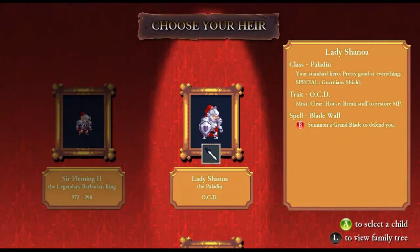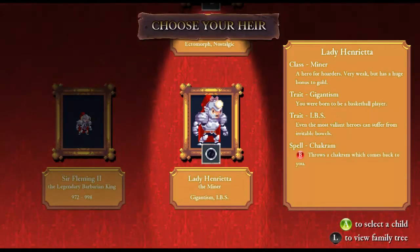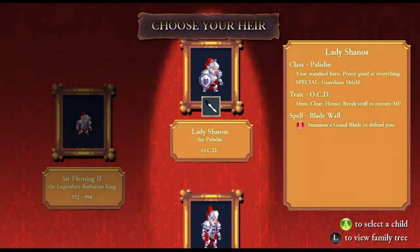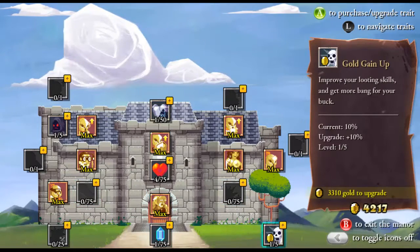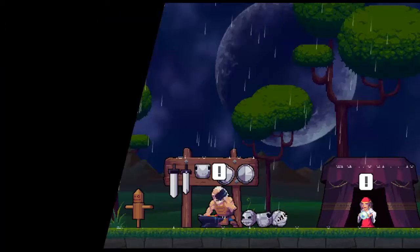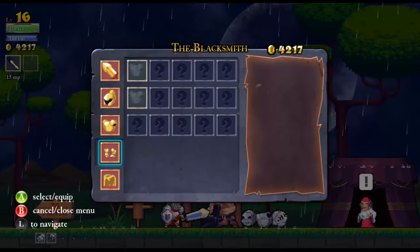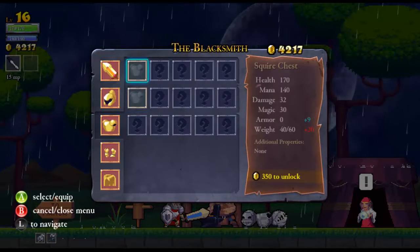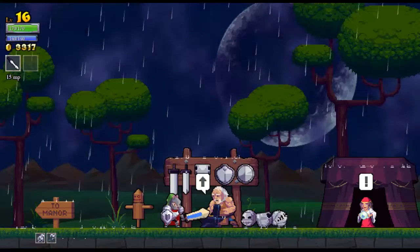We've got a paladin with OCD, minor with ectomorph, nostalgia, giganticism, and IVF. We're going with the paladin just because I don't like having giganticism or the ecto-whatever it's called. We're gonna start out by going in here and seeing if we have more equipment to buy. We do — we have a chest plate to buy. Grab that.